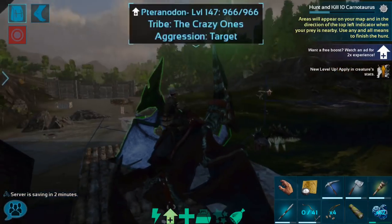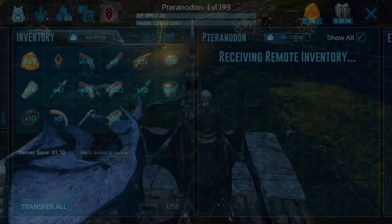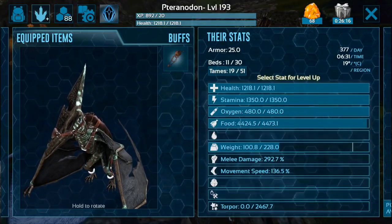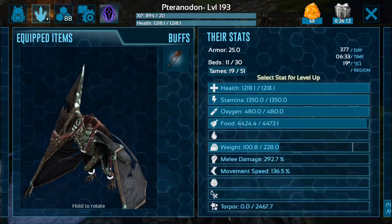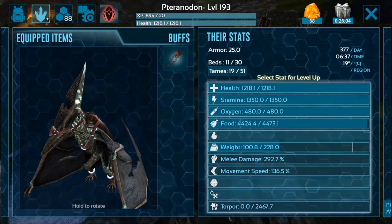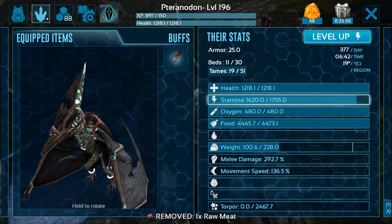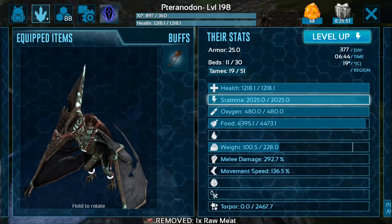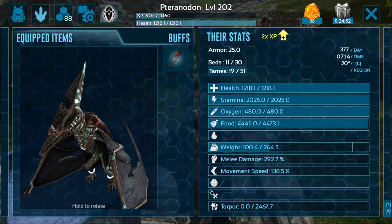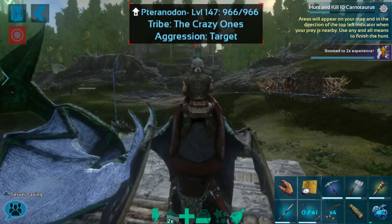Okay guys, we are back — hopefully this will be the last cut in this episode. I'm going to show you this Pteranodon's stats; they are really amazing. We have over a thousand health, which is a great starting place for a Pteranodon. 1350 stamina — I have not leveled anything up yet, so this amount of stamina is just crazy. And then 228 weight and 292.7 melee damage. This is a super good Pteranodon — we are definitely going to be using this one and keeping it around for a while.